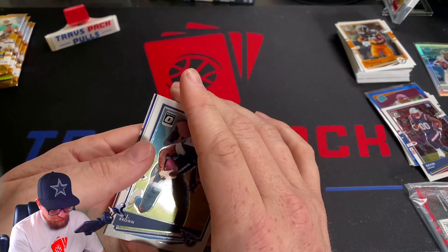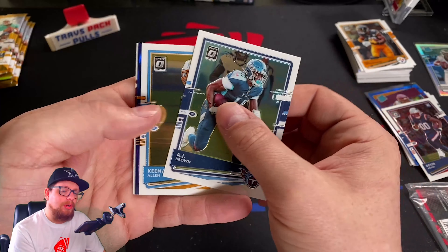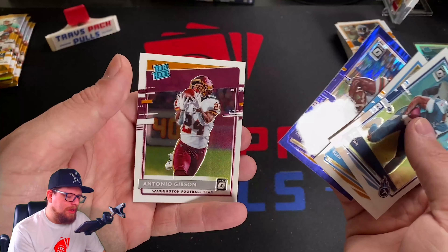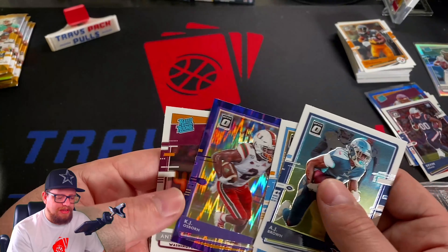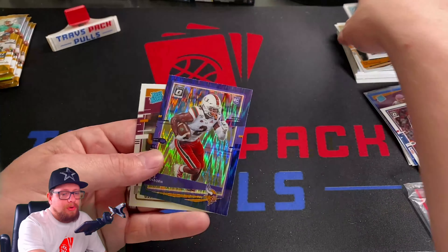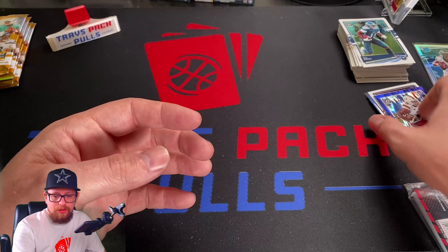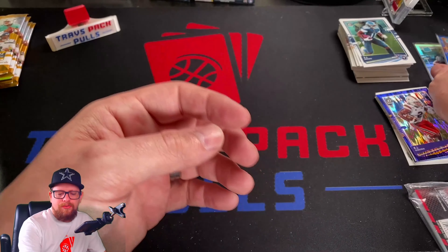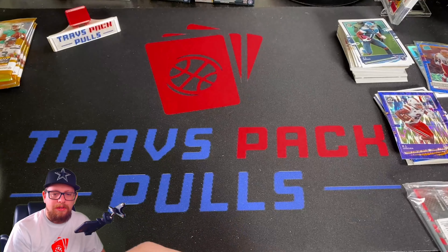We've got a purple shock in here. We've got AJ Brown, Keenan Allen, and our rookie purple shock is going to be KJ Osborne — that's unfortunate. Then Antonio Gibson — I don't mind getting rookies of Antonio Gibson. He's actually a pretty exciting running back and it seems like he's going to have a pretty big future. So our big pulls so far would be Chase Young and Jalen Hurts.